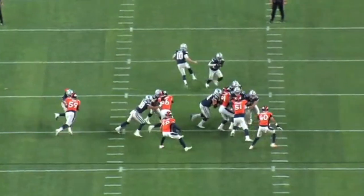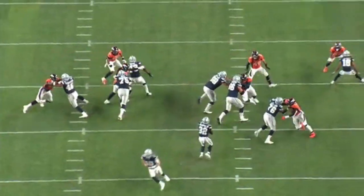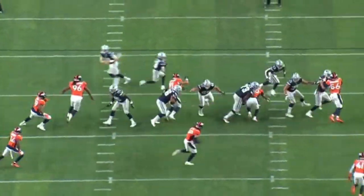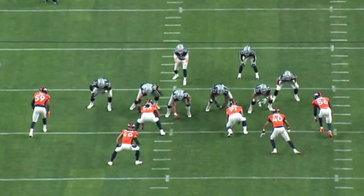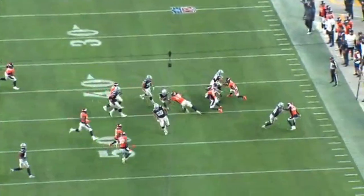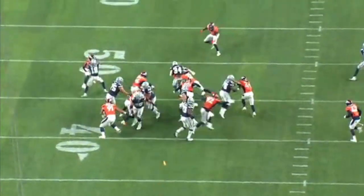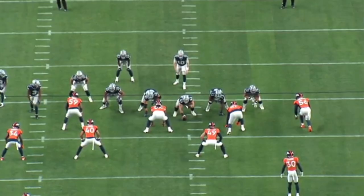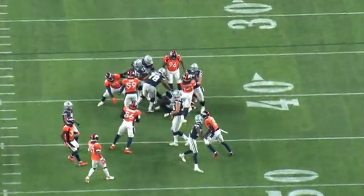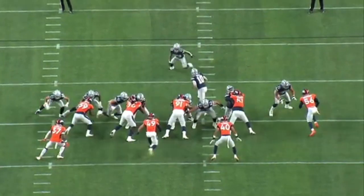I was really impressed with how under control, balanced, and coordinated Tyler Smith looked blocking at the second level in this game. I don't really see how either of those penalties were called — especially this one on number 40 that I'm showing right here. I'm assuming that flag is on Tyler Smith. My guess is that the refs knew he had a reputation of being a heavily penalized guy, so he was the offensive lineman they were looking for on every play. People on Twitter were making a big deal about his penalties, but that's not something I would be that worried about from this preseason game.